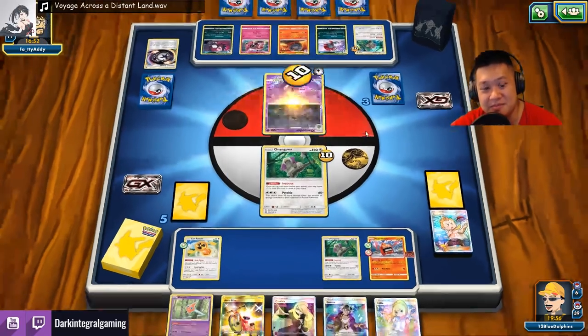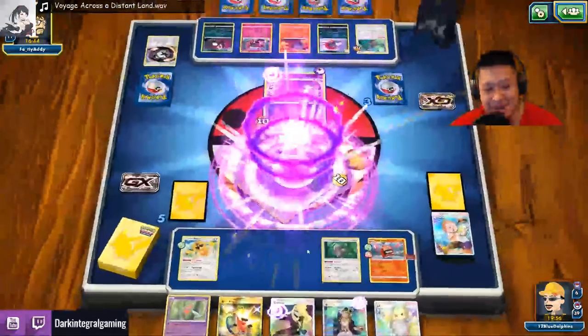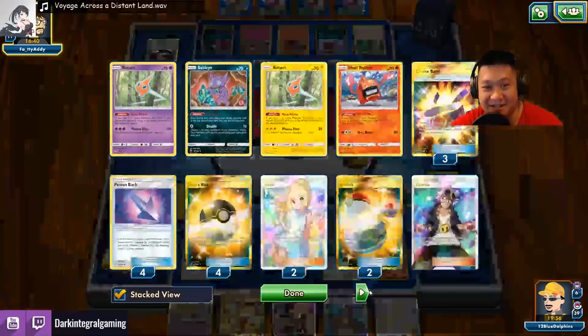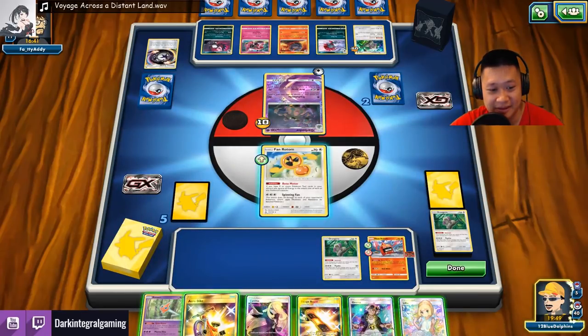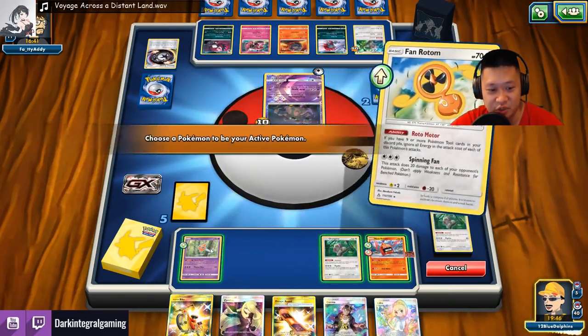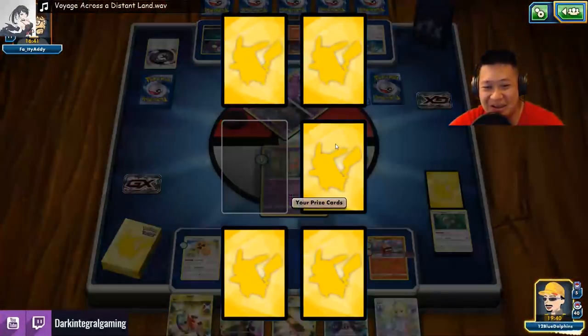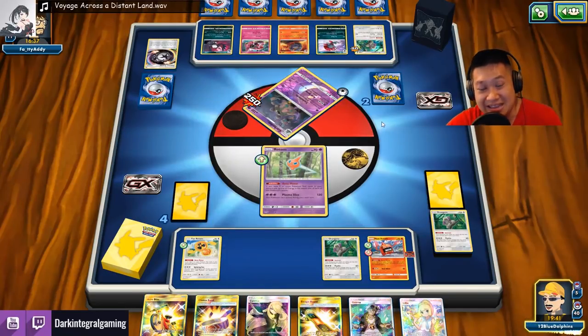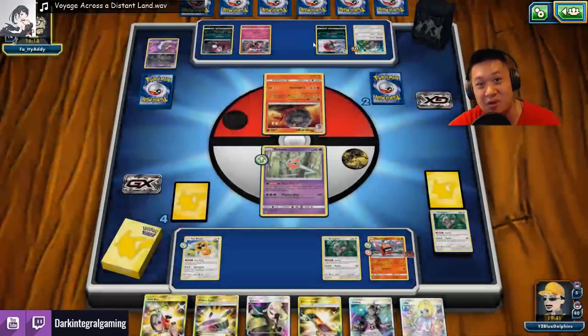We'll counter-attack soon. This is my only other attacker left because Rotom is down, the other Rotom is down, and all my recycling is down too. We're gonna go ahead and retreat — save the Escape Board until I really need it. Plasma Slice — you can't let them keep doing this. We're two prize cards down. Oh Weavile — 50 for every Pokémon with ability! All my Pokémon with ability — I am just way too vulnerable to this deck. Way too vulnerable. Weavile is the only thing that can kill me right now.